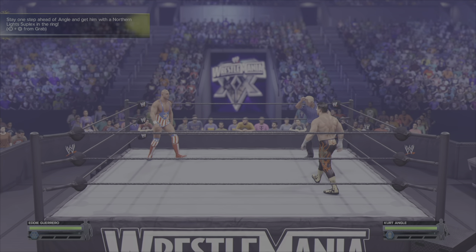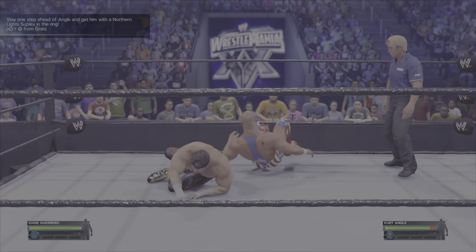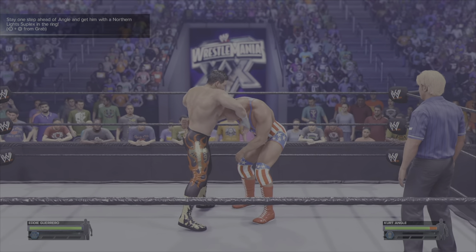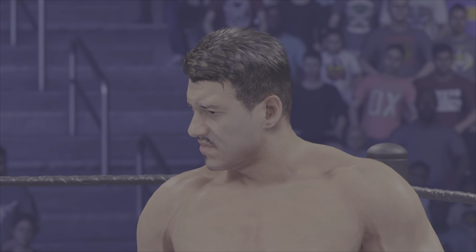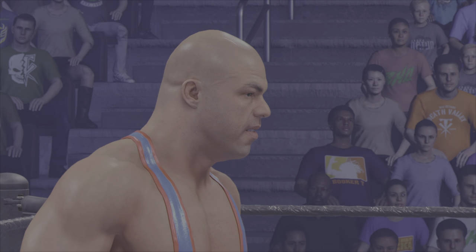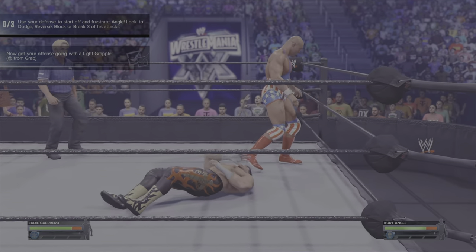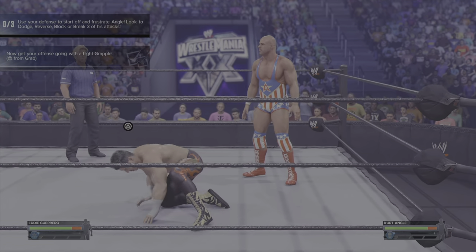Hello guys, what is up, my name is Dan the Delight and today I'm bringing you another WWE 2K24 Showcase Objectives Walkthrough — Eddie Guerrero vs Kurt Angle. You're going to want to do circle, then left and square, and that will open up the first cutscene. I've skipped that because you don't need to see the cutscenes — you'll watch them yourselves anyway.